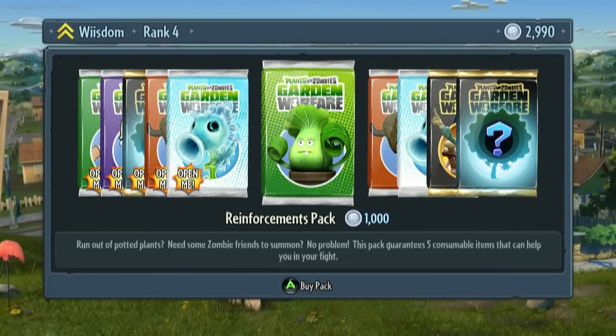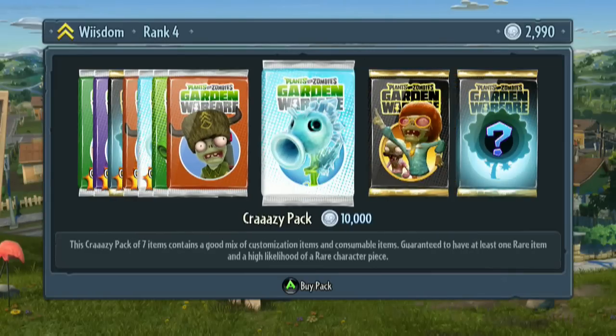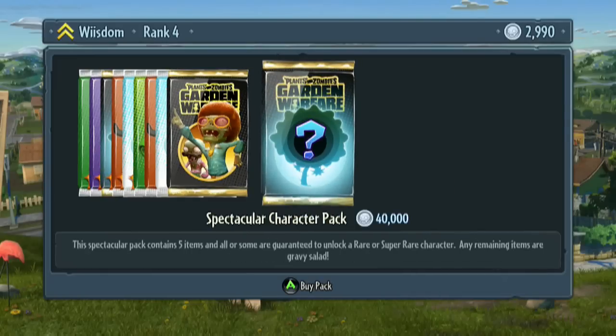Now we're getting to the stuff you have to spend money on. 1,000. 5,000. 10,000. Super premium — 20,000. And spectacular character pack — 40,000.